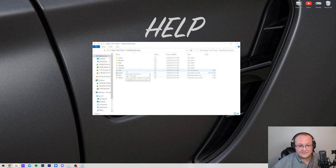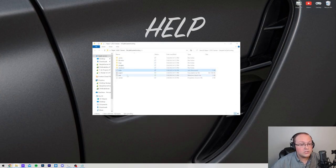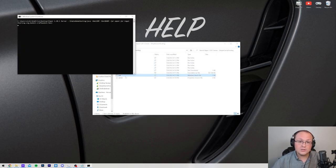After pressing any key, you'll see the EULA.txt file appear. Double-click on it, and assuming you agree to the Minecraft EULA, change 'eula=false' to 'eula=true'. Then click File, Save. Now when you double-click on run.bat, your server will start.